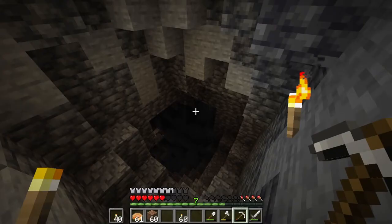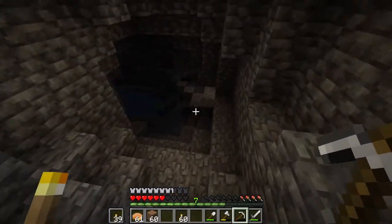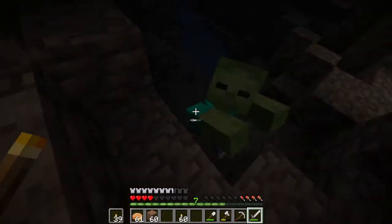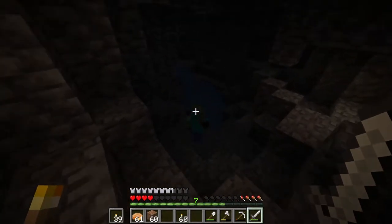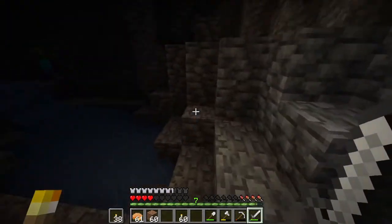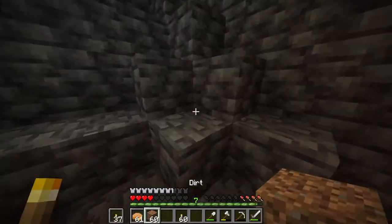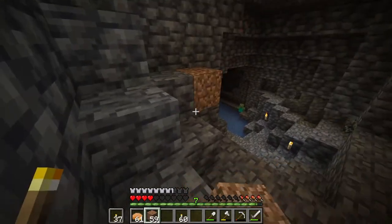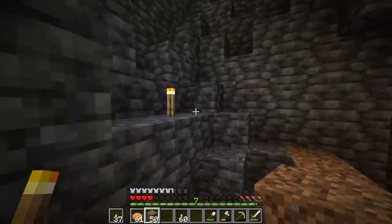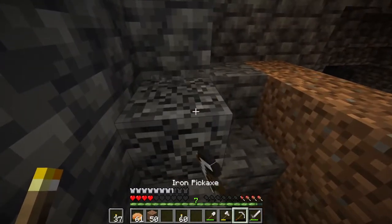We've hit Deep Slate. What can we find down here? Looks like we found ourselves a little bit of a zombie. You gotta love server logic — where it makes it difficult to do anything. I'm just gonna... we're just gonna do that. Sorry, bud, I don't wanna die right now.